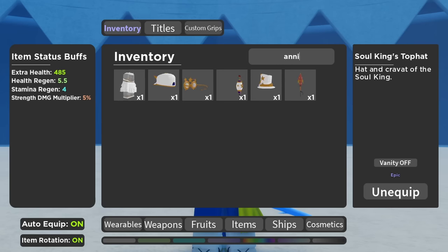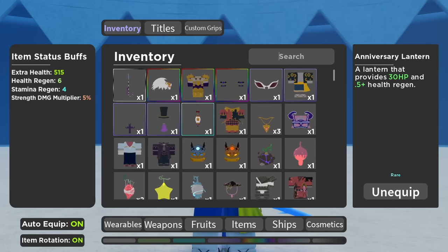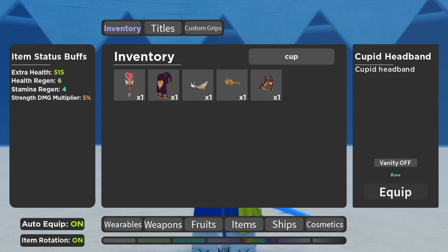We have Anniversary Lantern — it's a better version of the lantern you get normally, just a bit better. And Cupid Headband. These aren't obtainable anymore, so you'll have to trade for them. They are quite expensive — around one to two chests. Cupid Headband is a must; as you'll see in a second, it gives a decent amount.